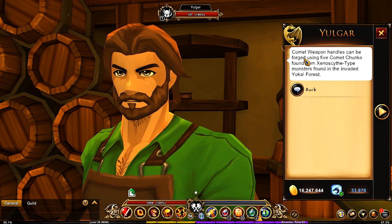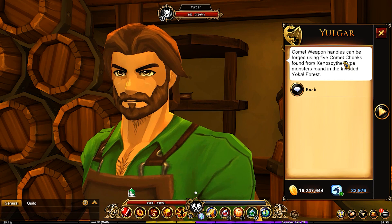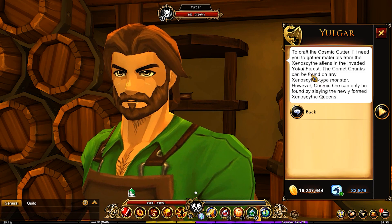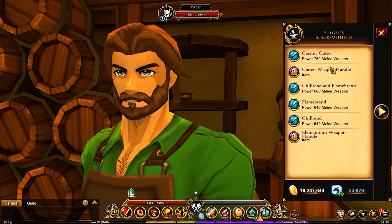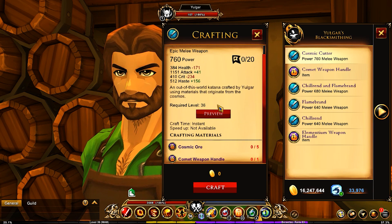The comet weapon handle can be forged using five drops from the monsters — even the regular drones drop those. Comet chunks come from any Xenoscythe enemy, but cosmic ore is only found from the queen. So you'll be fighting both the drones and the queen to eventually gather everything needed to craft both weapons. Looking forward to grinding this out.